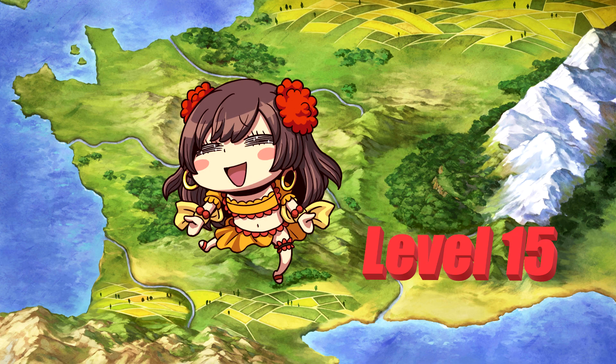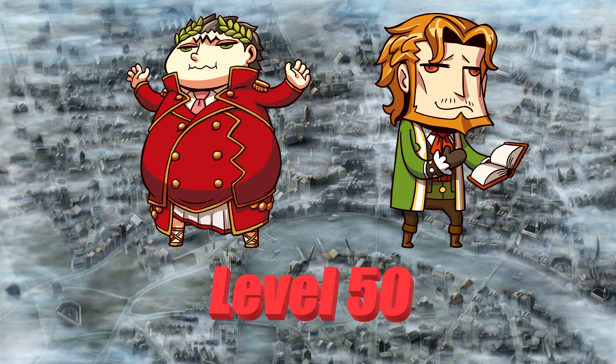As a new player, you can take advantage of this knowledge to prioritize servants with the right curves for the part of the story you're on. For example, Mata Hari can actually act as a damage dealer during Orleans and Septem thanks to her Reverse S-Curve and the abundance of Rider-class enemies in those chapters. But by the time you get to London, S-Curve servants like Caesar or Shakespeare will start to outpace her as the recommended level per fight increases.